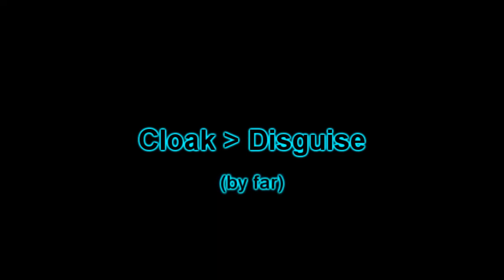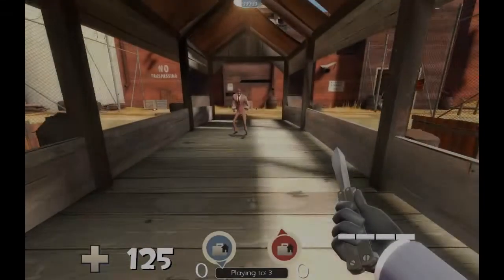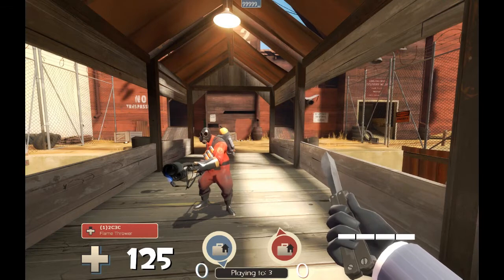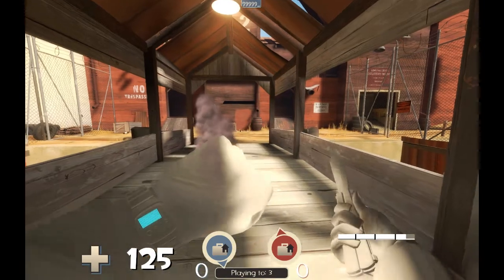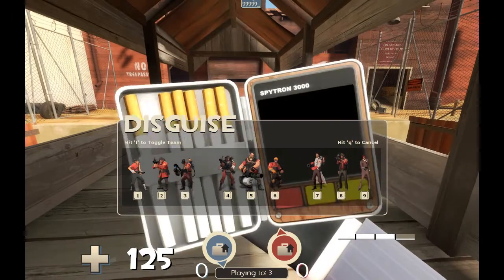Cloaking is by far the most reliable defensive mechanism a spy has. An unaware enemy is a dead enemy, and complete invisibility helps immensely. Disguises are very unreliable, as they typically fool only distracted or clueless enemies. Still, they are required if you are to fit into an enemy team, as a red heavy is much likelier to kill you if he sees a blue spy rather than a red pyro. When you disguise, smoke and your team color surround you. You disguise as the class you picked, then the smoke disappears. The smoke is painfully obvious, and will continue to perform its animation even if you turn invisible during it. However, the smoke will not appear if you are cloaked, so it's incredibly important that you disguise only when cloaked, if possible.